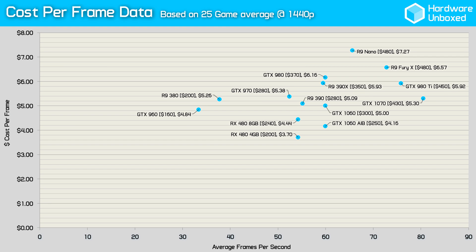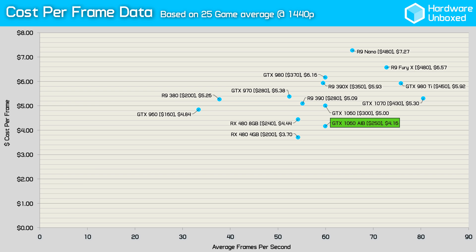The final and probably most important comparison is cost per frame. The 1060 Founders Edition comes in at $5 per frame based on average performance from the 25 games tested — which is kind of poor value frankly. The GTX 1070 costs only slightly more at $5.30, while the RX 480 8GB is considerably cheaper at $4.44. The RX 480 4GB model is where the value is at — at $200 it costs $3.70 per frame, delivering the same performance as the 8GB model. Nvidia really needs board partner cards to come in at the $250 MSRP to be competitive, bringing the 1060 to $4.16 per frame — 6% cheaper than the 8GB RX 480 but 12% more than the 4GB model.